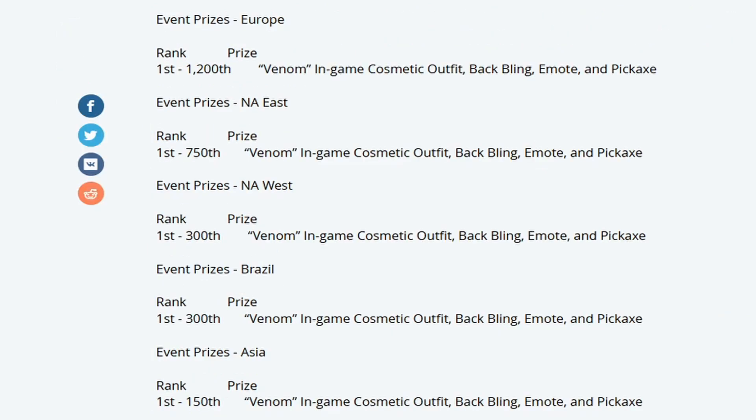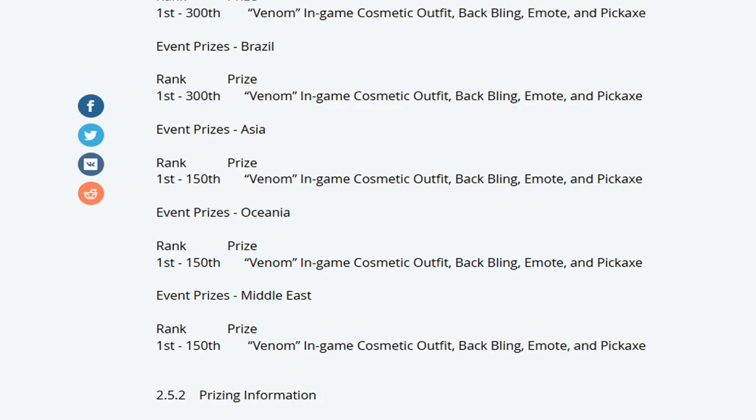The other part of this video is who gets the prizes and what placement you need to obtain it. In Europe, you'll need to be in the first 1,200 teams. In NA East, you'll need to be in the first 750 teams. NA West and Brazil requires the first 300 teams. Asia, Oceania, and the Middle East will offer the rewards for the first 150 teams.